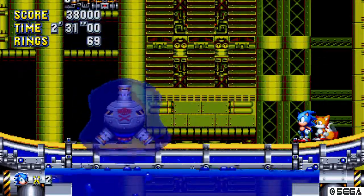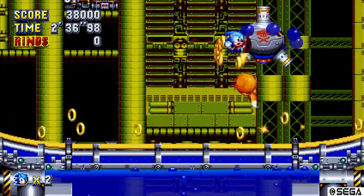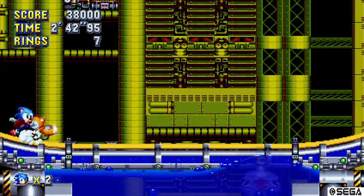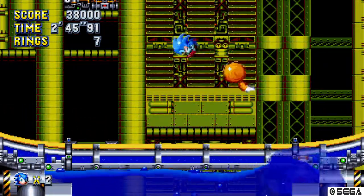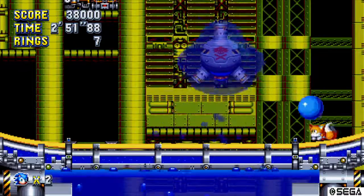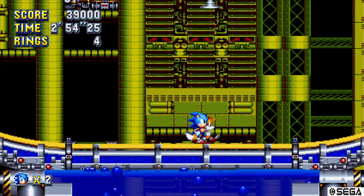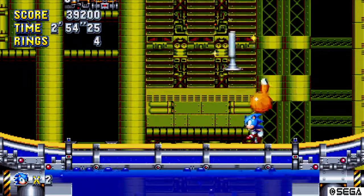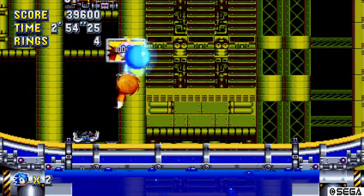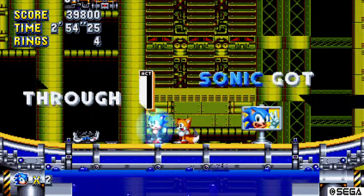This boss fight is all about waiting and attacking. What he does is he'll dive into the chemicals and form a little chemical shield to protect himself. He'll bounce like three times, and you have to dodge him. I wanted to spin dash! Once again I'm playing like crap, but if I can at least get past the second boss fight, I'll be cool with it. I just want to get this part uploaded, whether I play like crap or not.